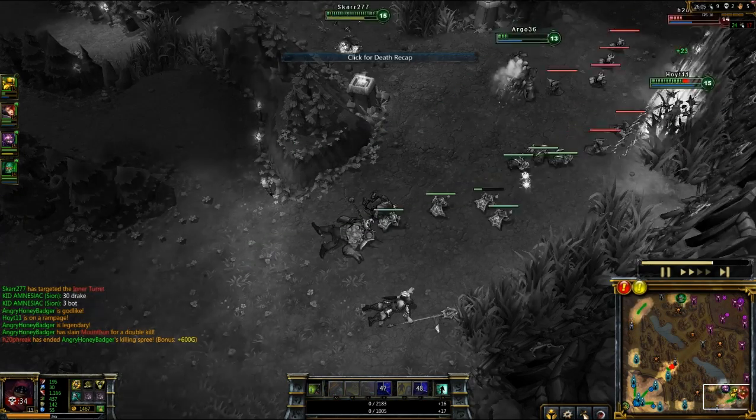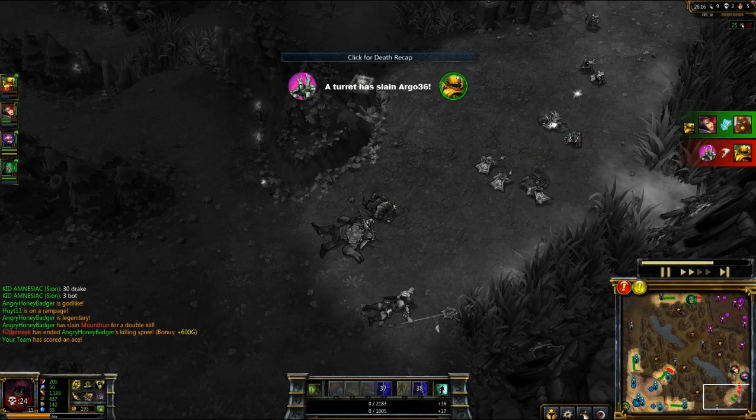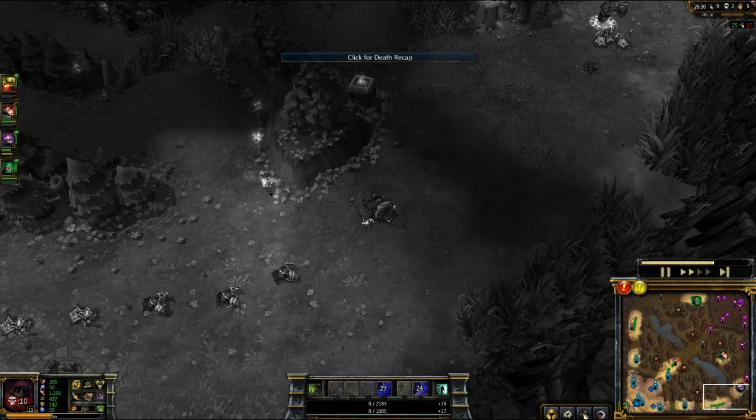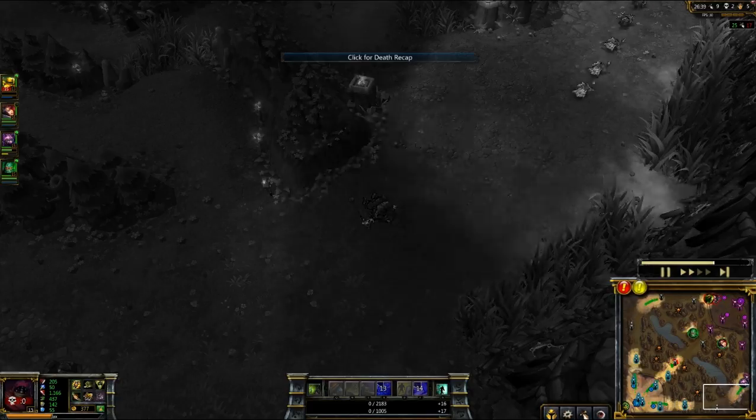That's fine — Brand is going to get killed by Fiora. And Blitz is going to die to the tower, so they worked on Blitz for basically nothing.